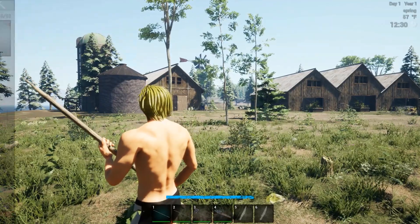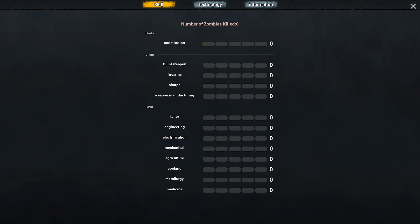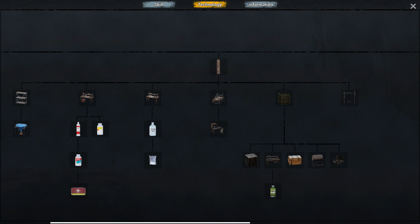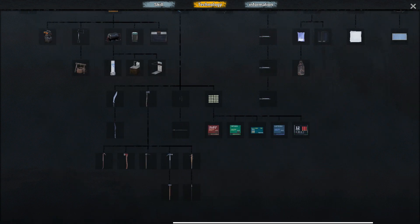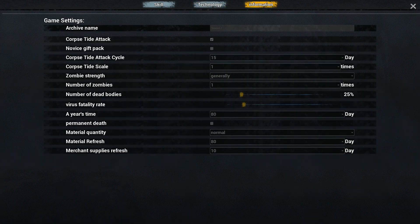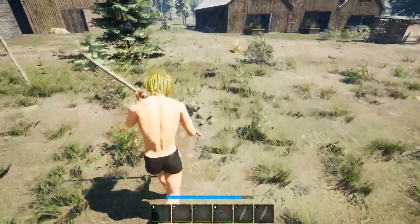I want to hop into our tab and click on this little book — it's gonna show skills, something that we can level up with. Technology is huge. There's so many things here that you can build. In order to build things, you have to have the materials in your inventory — like a log and three stones before you can build a processing table. I set the zombie attack to every 15 days just to give us a better start, because this is the first time I've ever hopped into this game.